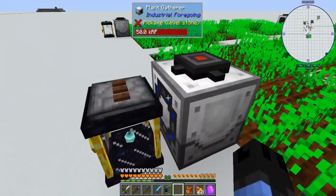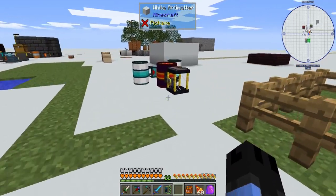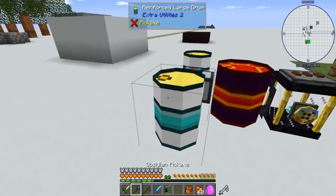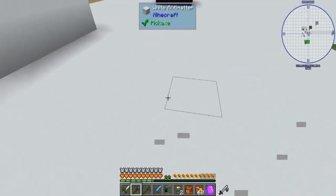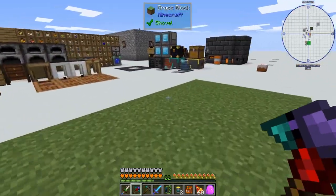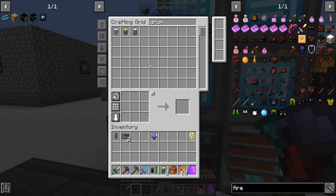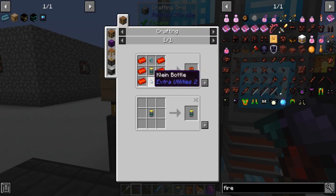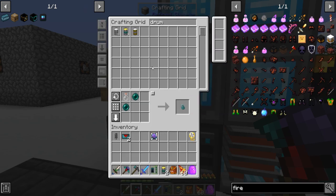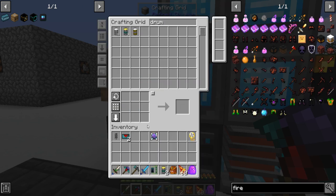They just export with a flat transfer node into a tank for their sludge, which comes over here into a gargantium drum. I emptied out the other ones I had. These hold a lot and are actually pretty easy to make. You just take a drum, some Klein bottles — they're just a bottle and two ender pearls — and demon metal, which is just a piece of gold thrown in lava.